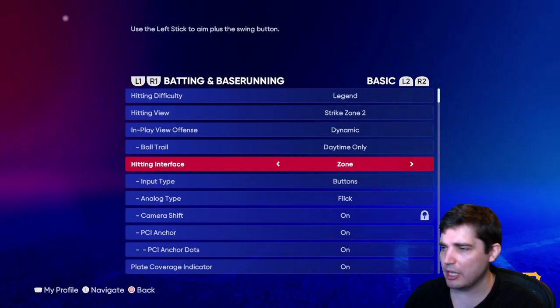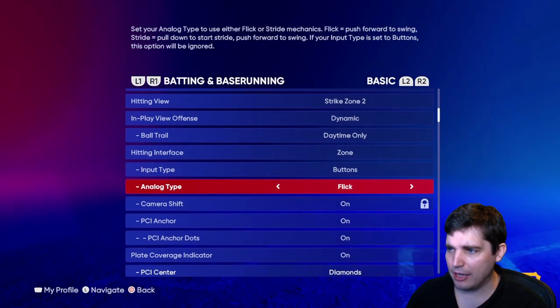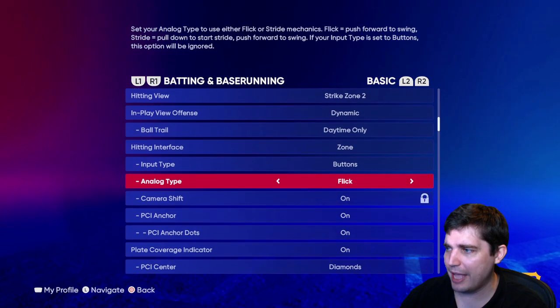Just do Zone if you're new to the game. Input type — buttons. Analog type won't even be active when you're in Zone, so don't worry about that.